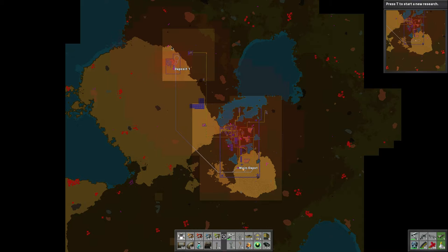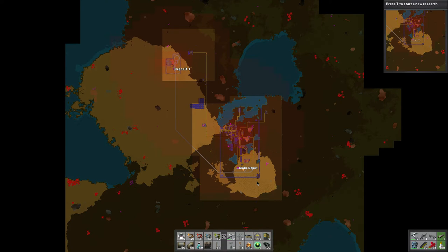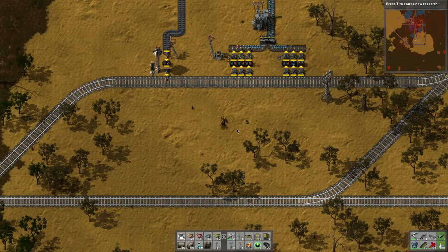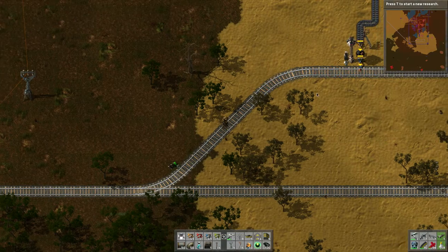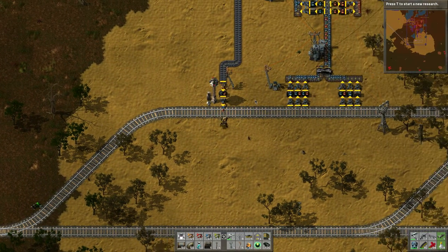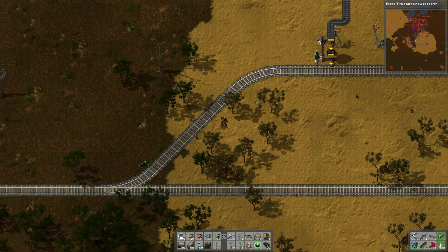We've got to take care of these aliens — the ones up here and all the way down here. That's what we're going to do today: we're going to start doing a genocide of these guys up here, so these will be the first to go. I'm waiting for the train — I've had the train set to two minutes at the station, I think.